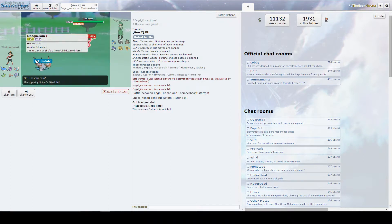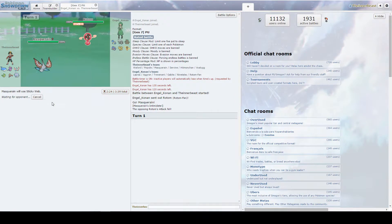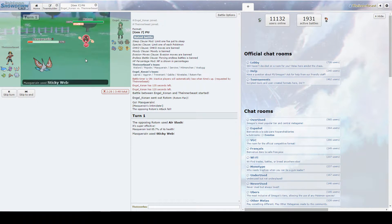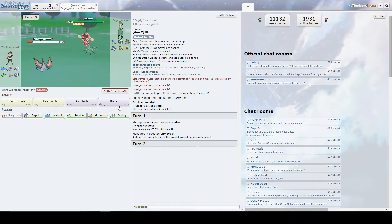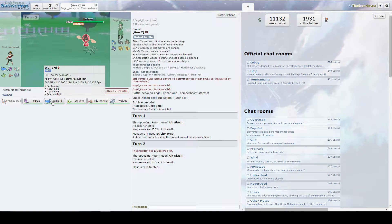He leads Rotom, so he might try and Air Slash us down, but we're going to attempt to get up the Sticky Webs. He does try and Air Slash us, does not get the flinch, and we get that attack off. So this Mon is basically what you would call fodder at this point. This Mon right here is an issue, but it's fine — we can let him KO us.